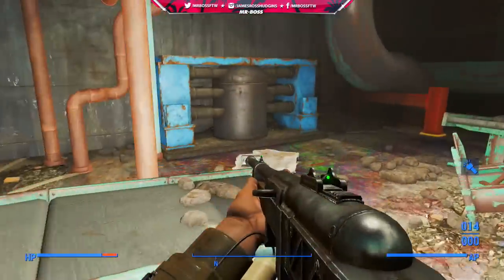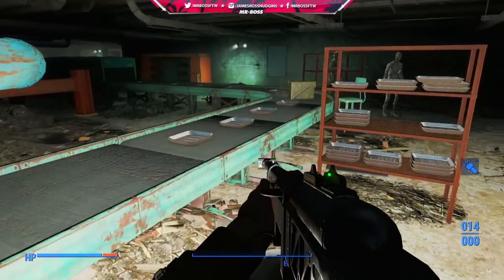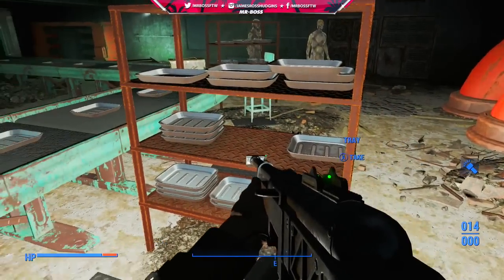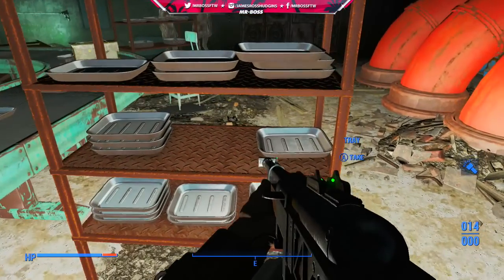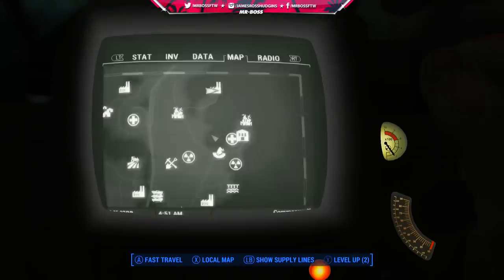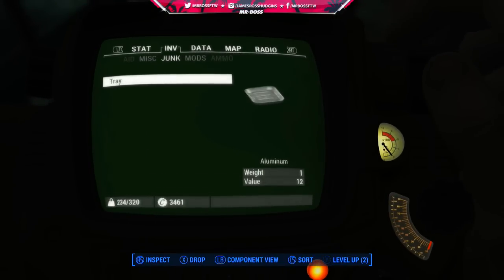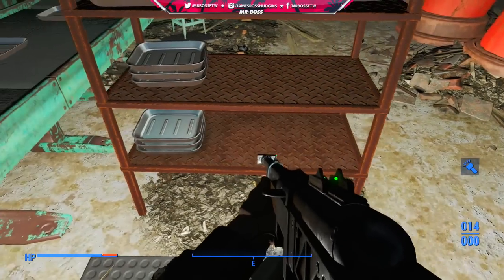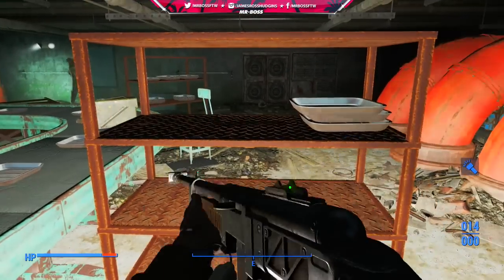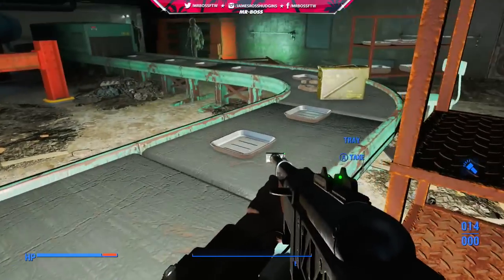Eventually those rocks will turn into the gold that we are looking for, and that is these trays right here. There are a ton of trays in this fish packing plant — I don't know exactly how many there are, but each one of those trays gives you exactly one aluminum. They also do have a weight of one, so I would recommend dumping everything before you go in here, especially if you plan on collecting the entire bit. Aluminum is pretty much used for anything that involves electricity — wiring, circuitry, lights, defense systems — a lot of things are going to use aluminum.